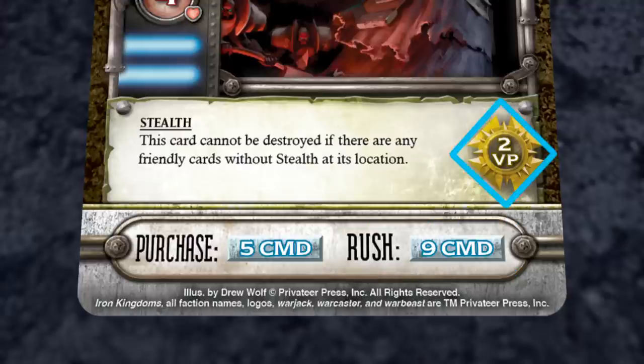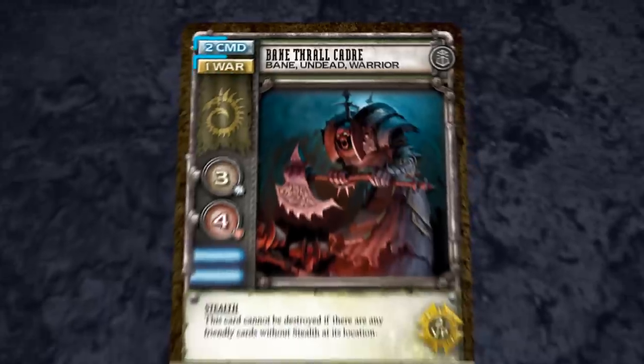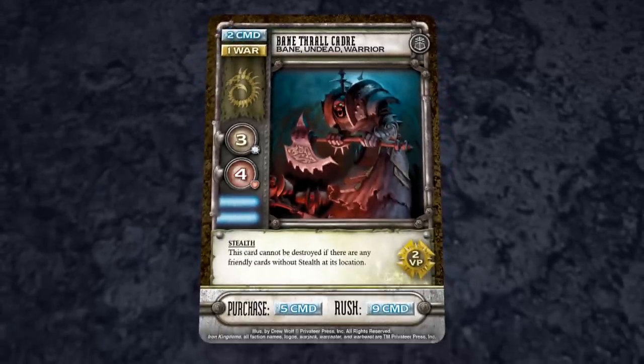Some army cards are worth victory points, and adding them to your army deck increases your chances of victory. Note that many army cards are not worth victory points and do not show an icon on the card, and even the army cards with the most victory points still aren't as valuable as the least valuable location. Resource icons show the quantity of command or war a player gains when he discards the card as a resource. Note that some cards can be discarded only for one of the two resource types, and some cards cannot be discarded for resources at all.